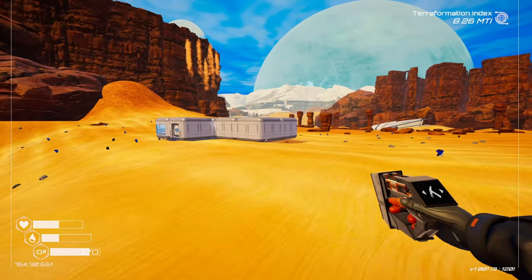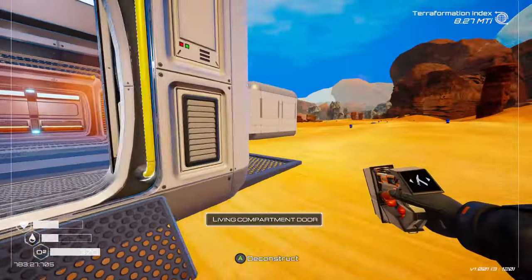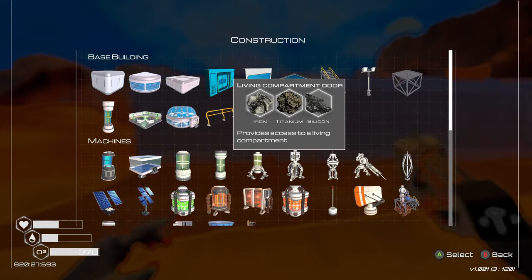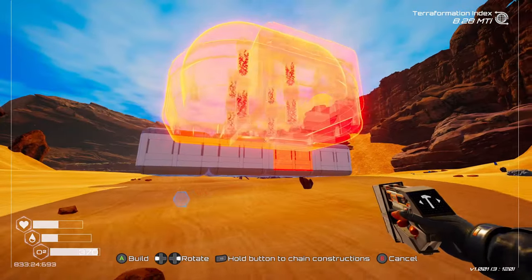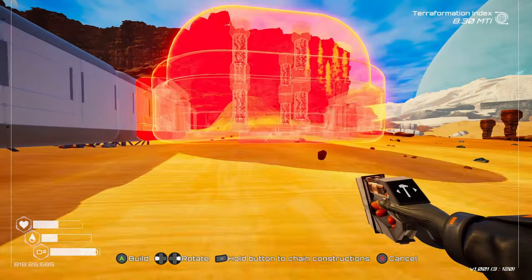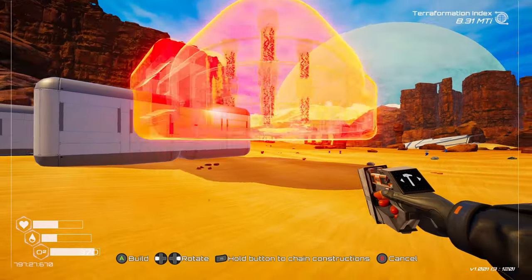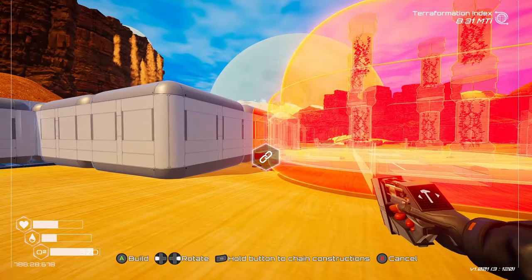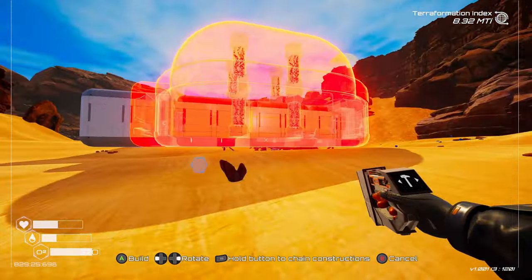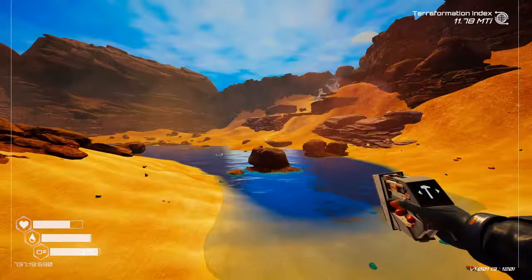As you start playing, you've got your terraforming index and you make progression turning the world from a barren wasteland into a livable planet. When you jump into the normal starting area, you're going to have your pods in a kind of dip. As you make progress you'll start building your base there. When you make it far enough into terraforming, you get rain, then liquid water, then lakes. As soon as you reach liquid water, that progression to lakes is going to start filling up the area your base is in with water.